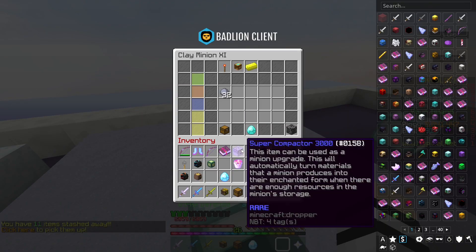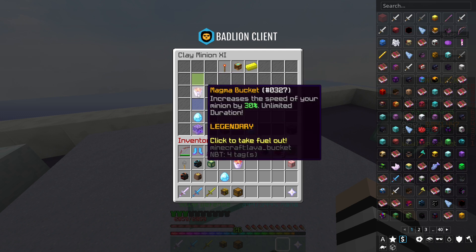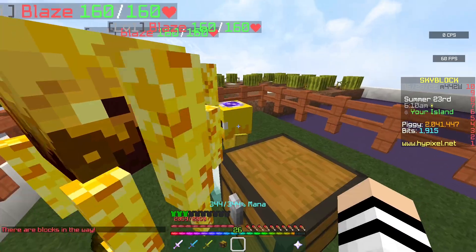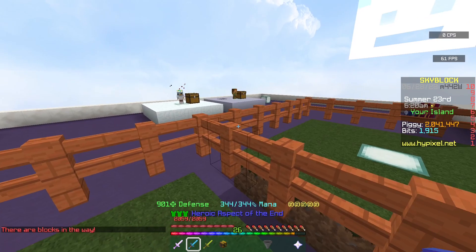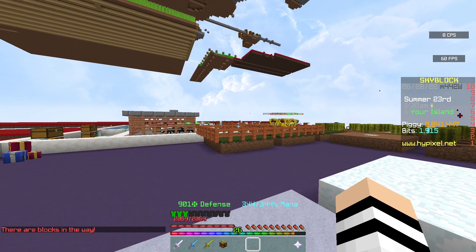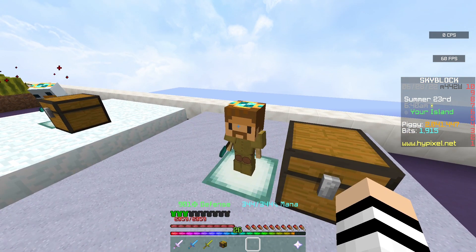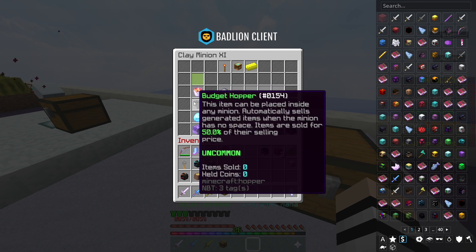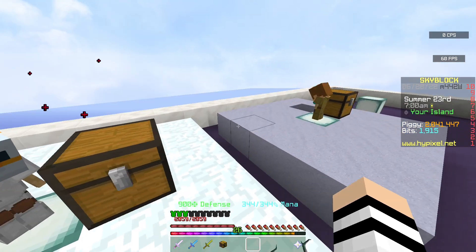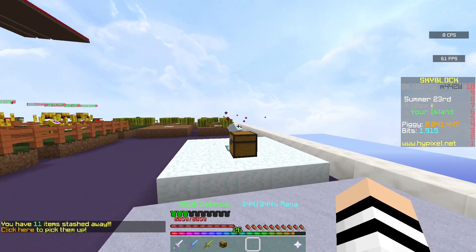Moving on to the clay minion — it's basically the same thing, but I think the diamond spreading is slightly better for the clay minion because it makes more drops. I only have a magma bucket for this one, and you need a budget hopper to go in there as well. It's about 50,000 coins average per minion per day. With 26 minion slots, that's potentially over a million coins a day. Getting a clay minion to tier 11 costs around 600,000 coins, while the snow minion is slightly more since you have to buy it from another player for around 1–2 million.